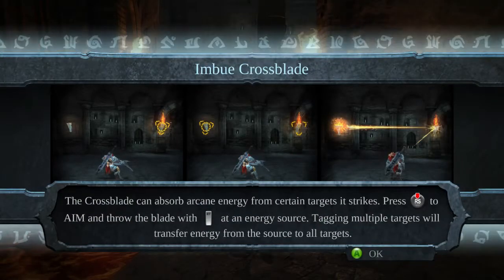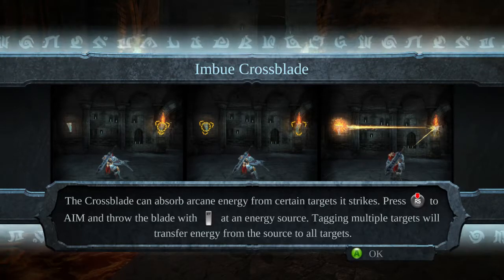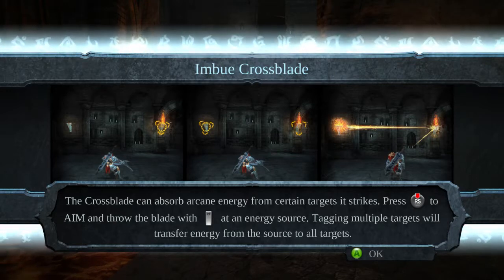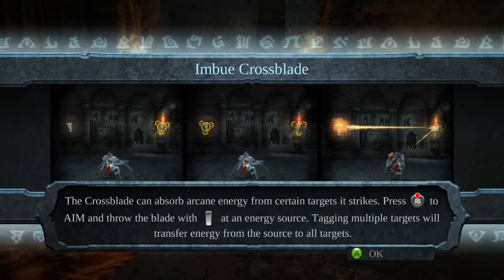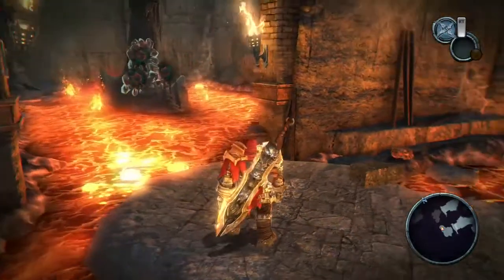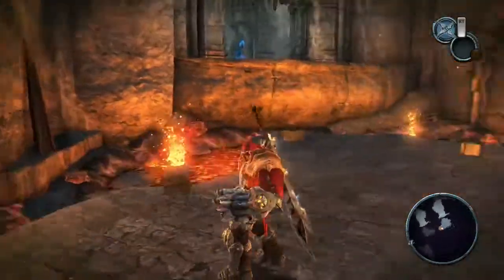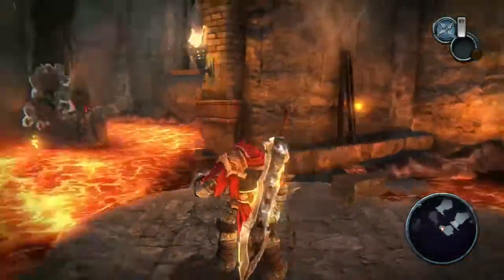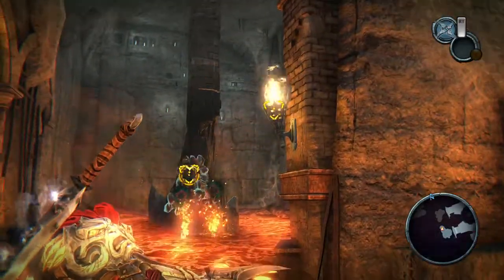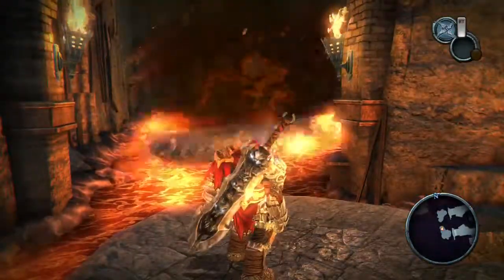Imbue Crossblade — can absorb arcane energy from certain targets it strikes. To aim and throw the Crossblade from source to all targets. So you get this flame and then you can explode it.